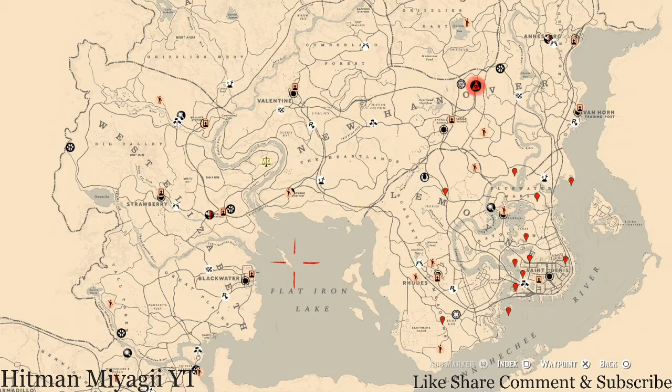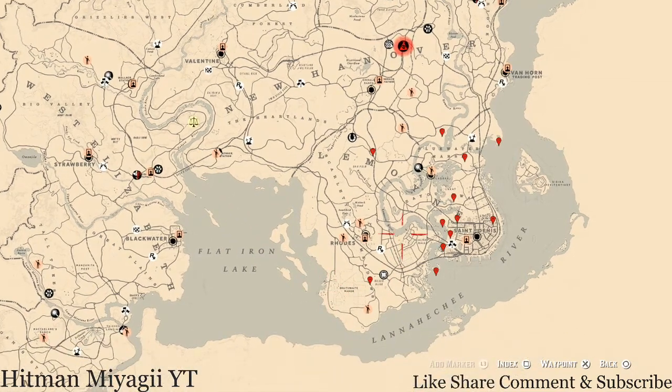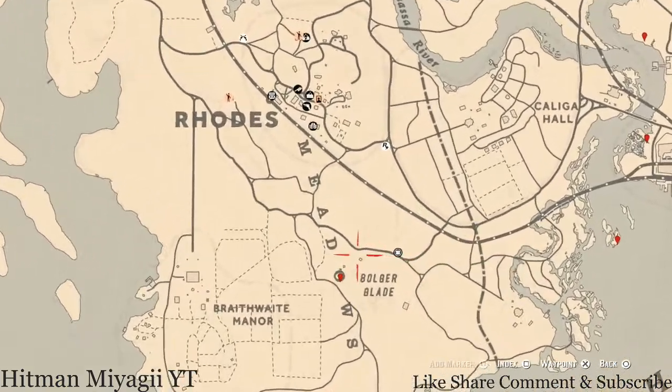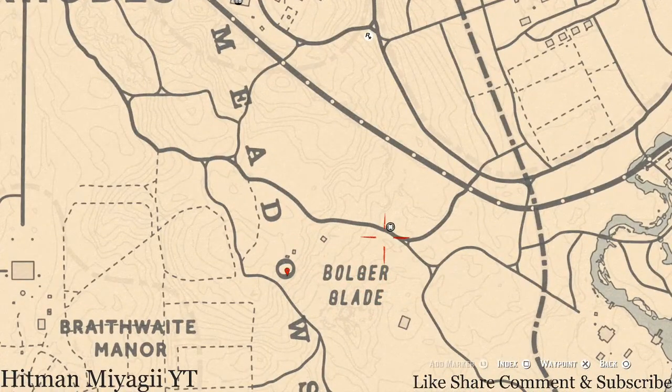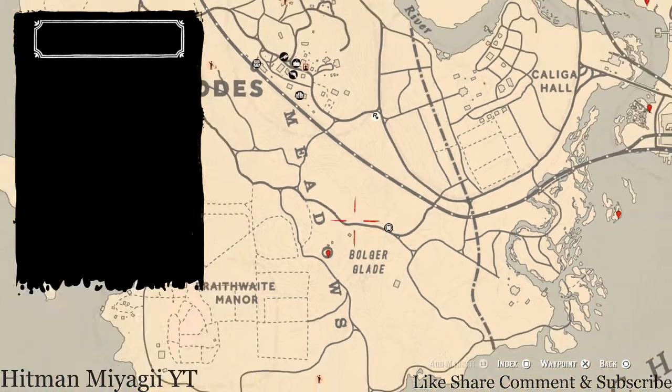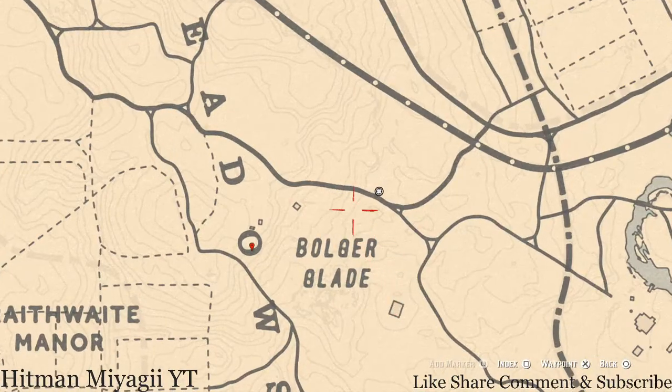First things first, let's get to Madame Nazar. Today she's down here in one of my favorite areas, right outside of Rhodes and Scarlett Meadows, down near the word Bolger Glade. She's right here and she will be here until 2 a.m. Eastern Standard Time — New York time zone, East Coast time zone, Florida time zone.